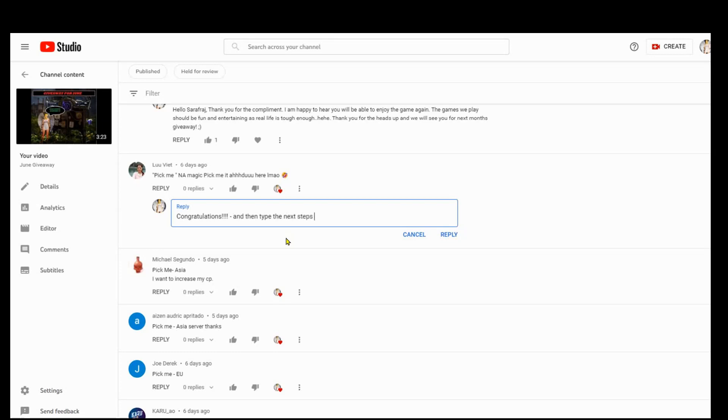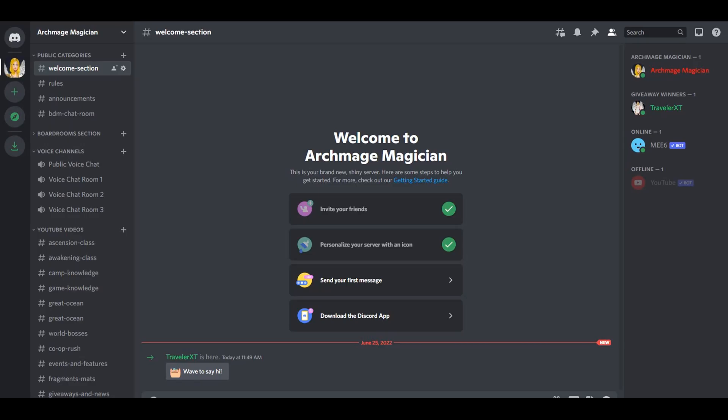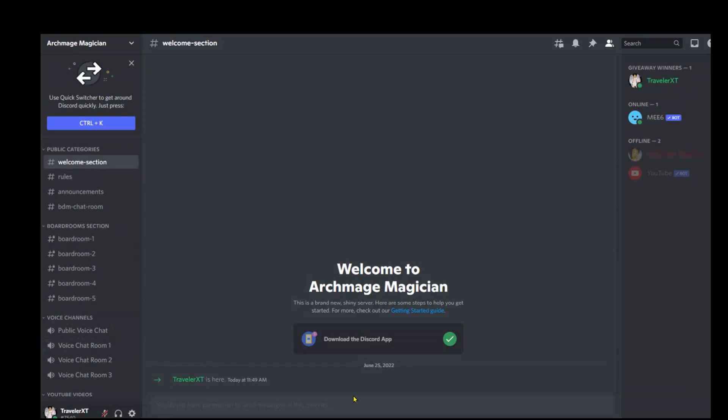Once you are on my Discord server, here is what you do next: move across to the right-hand side, tap on my name — right-click if it's on a computer — and you will see the option to add friends. Once we are friends, I would approve it, we can talk privately, and I can get you your prize.